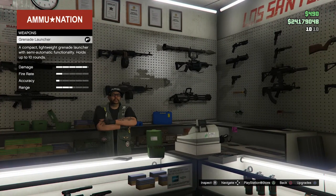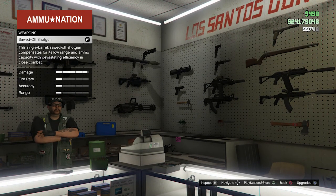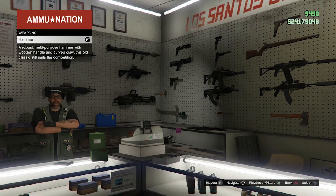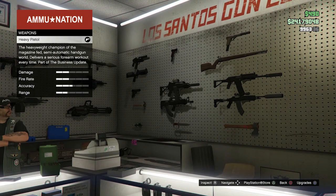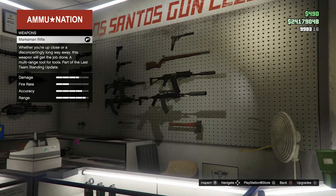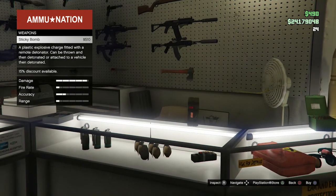MG, grenade launcher, RPG. Now this — I expected something could be there. Bullpup shotgun — I think this is an added one, I'm not sure, it might be from one of the DLCs. I was not having that. Pistol, hammer, bottle — you can buy these things. This is another knife.